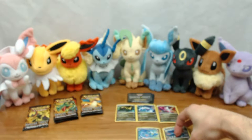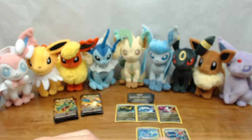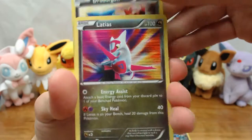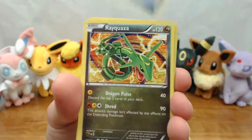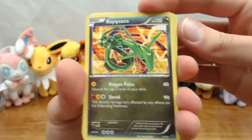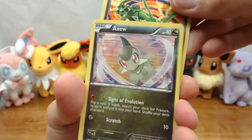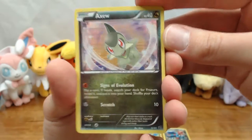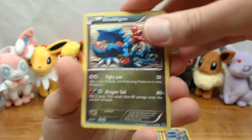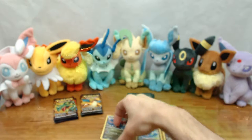We've got Druddigon again in the front. Hopefully we can get Rayquaza — that would be awesome if we can pull one of those. We have Druddigon again, and then Latias — that's awesome, we've got a non-stamped version of that. Super Rod, so we've got the other Trainer card now. And then — Rayquaza! Sweet deal. That is beautiful. This set is amazing. I just love the artwork. Really good pack to finish up that stack.